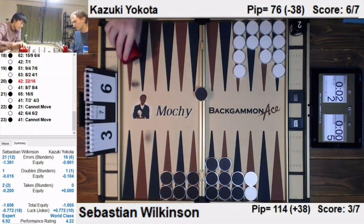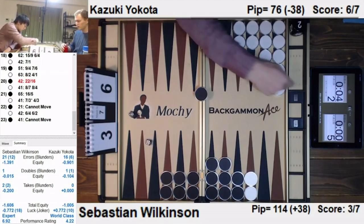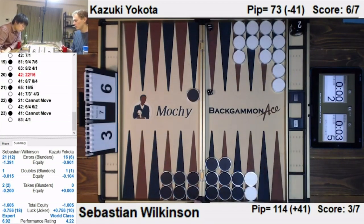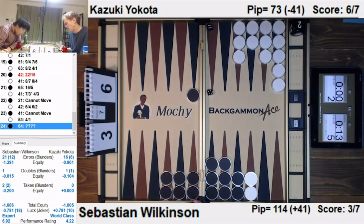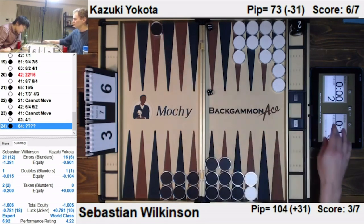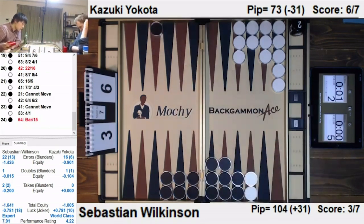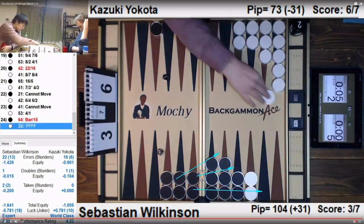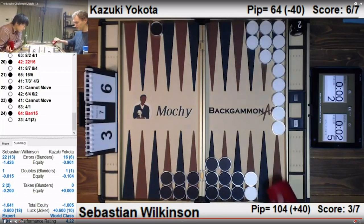Sepp doesn't mind fanning. I think this is going to be a trap play from Sepp — he should make the trap play here. Wilkinson should start to set up the trap play here. Don't move that one — you want to keep it as far back as possible. You want to set up the trap play to open up the seven point or the eight point to trap your opponent off the anchor so you can win the gammon.